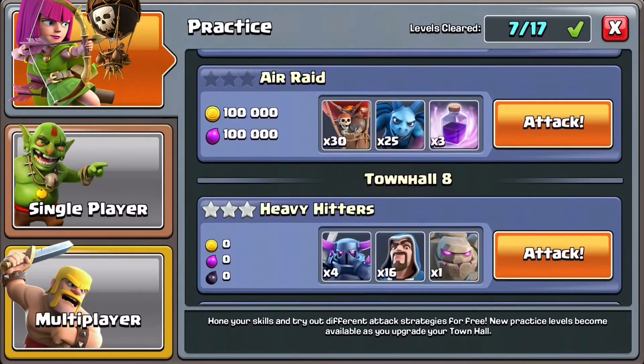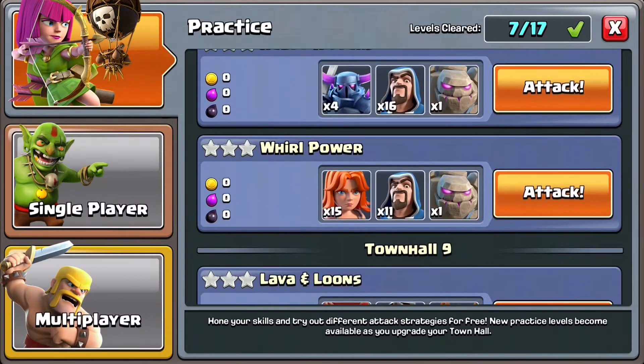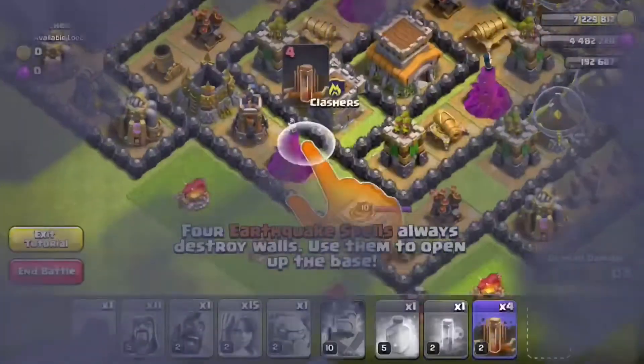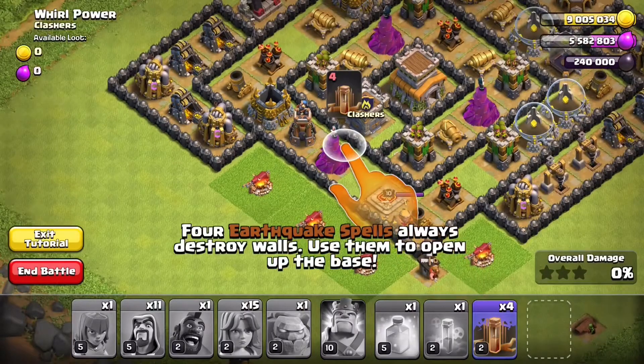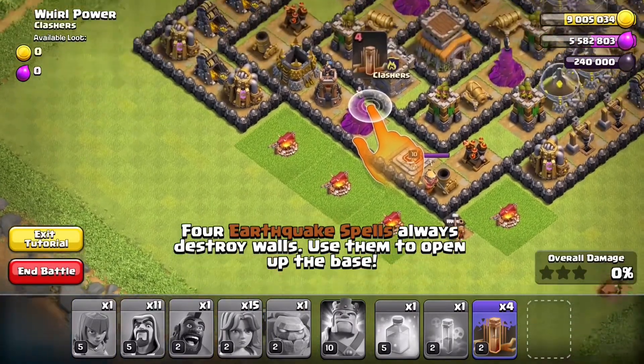I want to take a look at the Town Hall 8 Whirl Power Attack - not necessarily to criticize, but to recommend some modifications to how the poison spell is used.